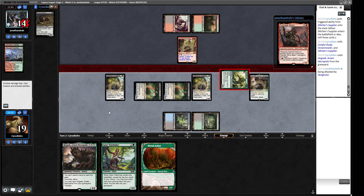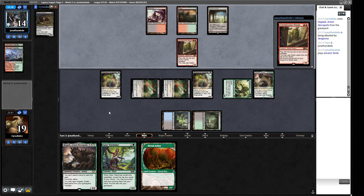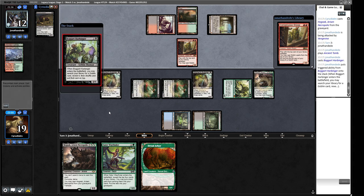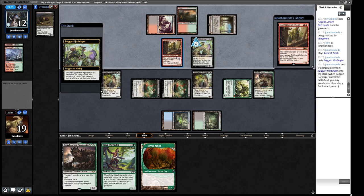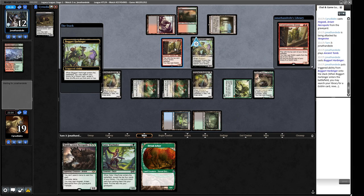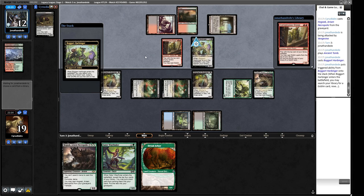Eighteen power on turn two — that's like Empty the Warrens level of cool stuff. Now our opponent is a combo deck. If they have this Harbinger they're probably playing — yeah, so we will lose the game now. Because what this does is give the Conspicuous Snoop the ability to Kiki-Jiki targeting itself to make a copy, so they can make as many copies as they want. And then the last copy targets the Boggart Harbinger, which turns into the Sling-Gang Lieutenant, so they can just fire all their guys at us.